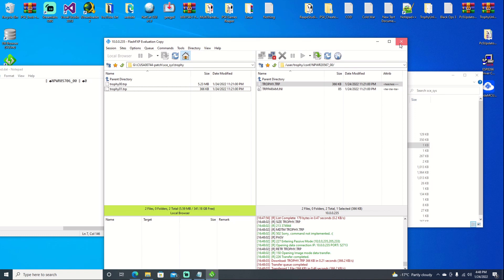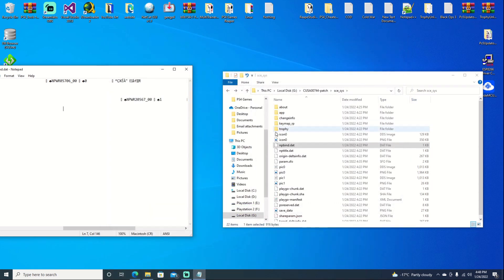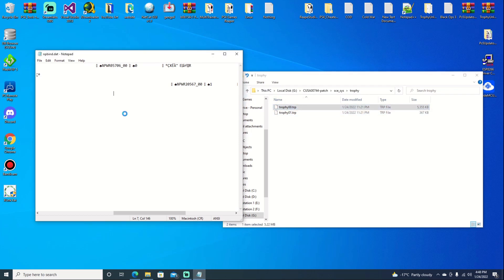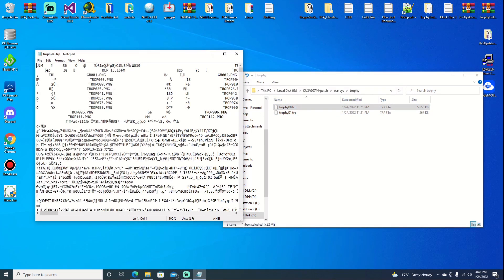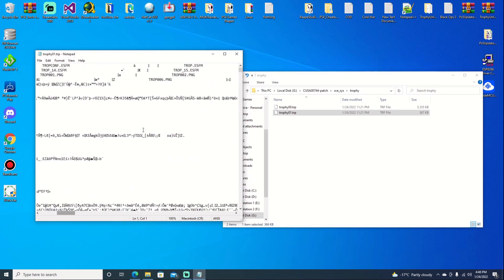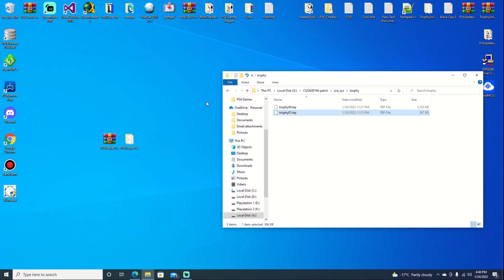Now that's done, we can go ahead and close out of our FTP program as we won't need it anymore. We can go into the trophy file and I will show you that they are decrypted now. As you can see the PNG images do come up. Do it for the second one as well — they do come up. There's not many trophies in this one, but you can see by the size of it. Once that's done, we can go ahead and close out of there as we have that part done.